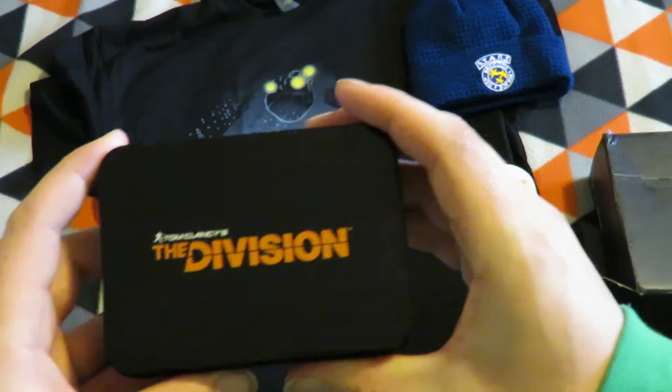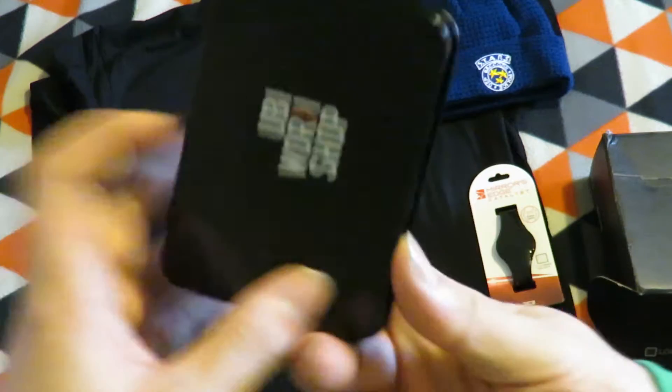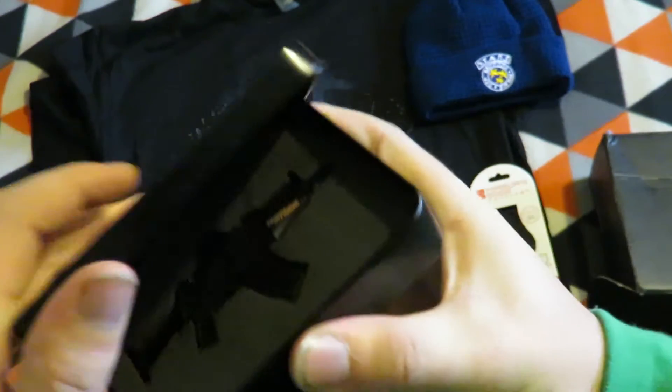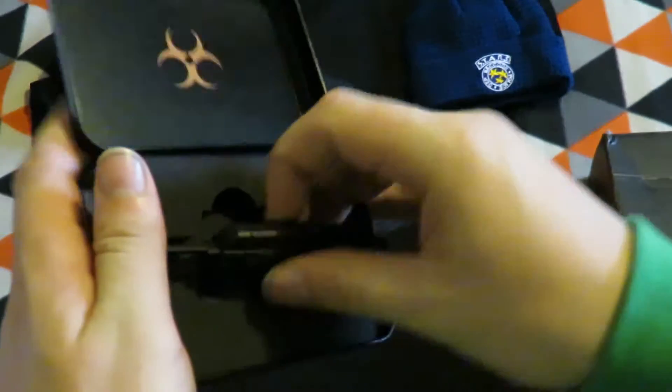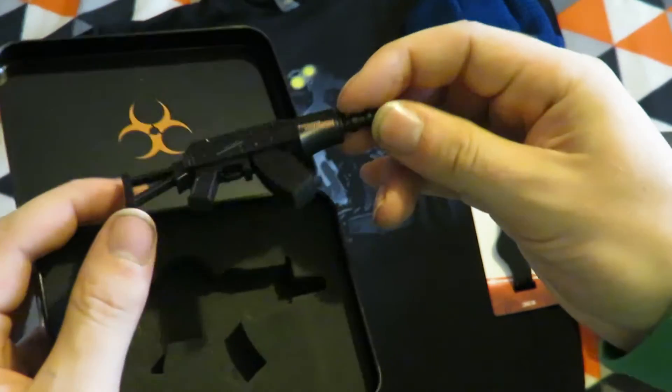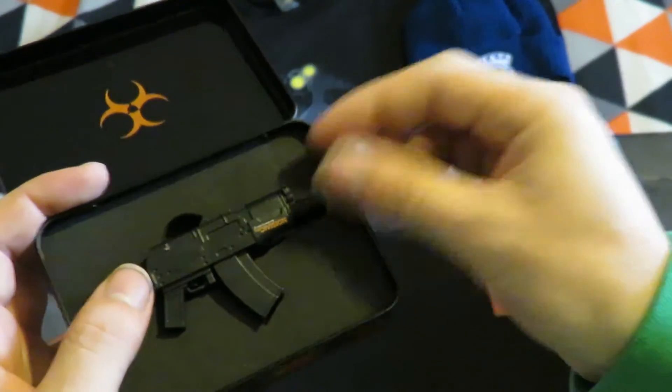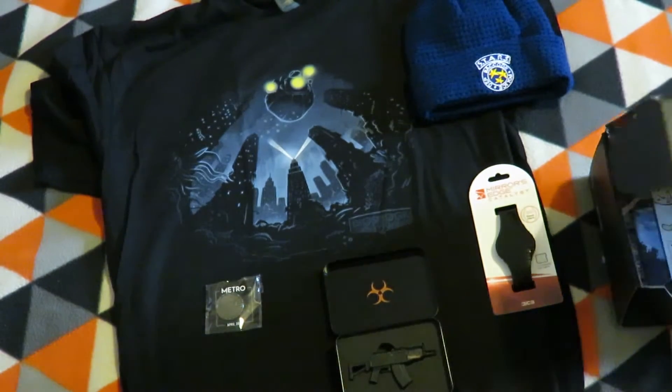The next item is a Tom Clancy's Division UV Workshop — it's quite neat. Let's see what's inside. Ooh, a model gun! Not sure what purpose it serves, but that's quite a neat little figure or gunner.